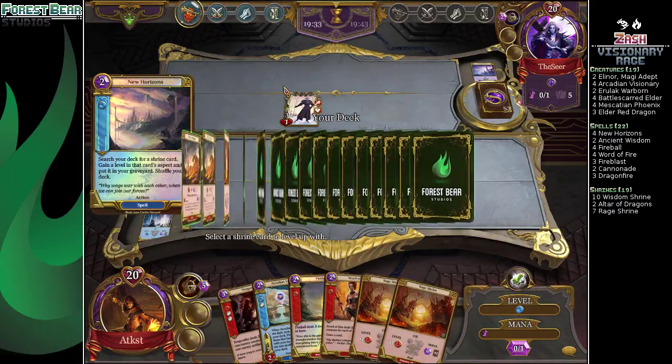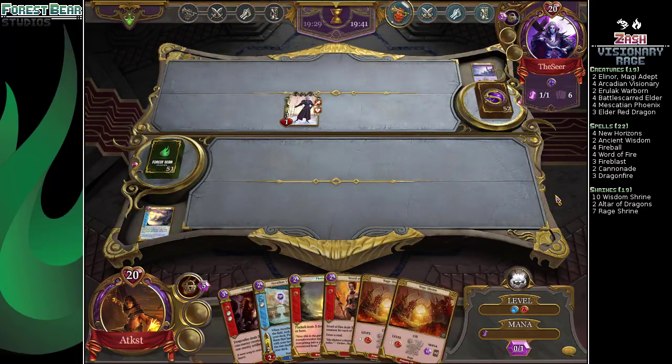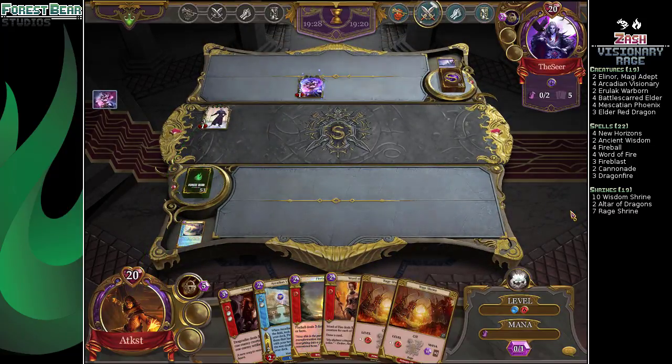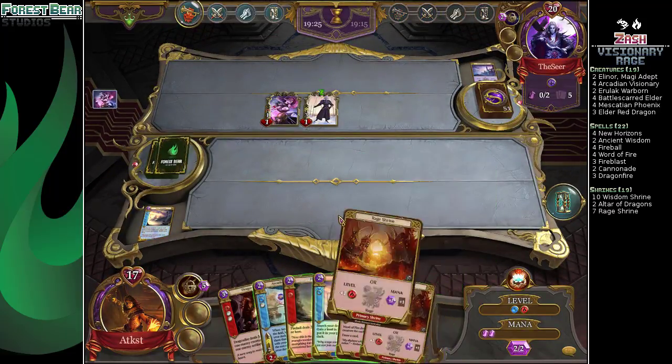We'll take three beats. Altar of Dragons — that'd be hilarious if they didn't have another creature. The Spoiled Aristocrat. Giving ourselves to save three damage probably isn't worth it. So it's a frontline and three beats — not really a threat though, it's a 1-1, makes mana. Should we just do New Horizons again?